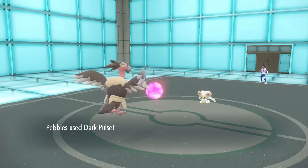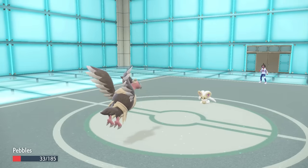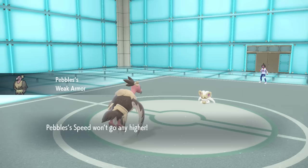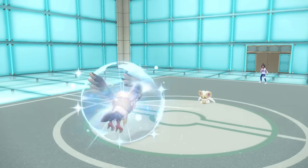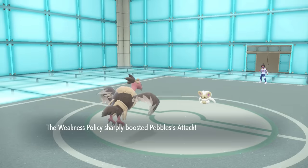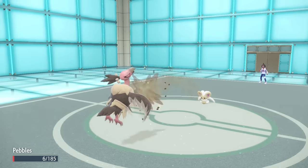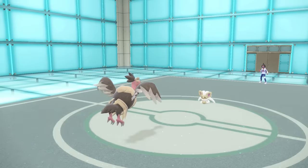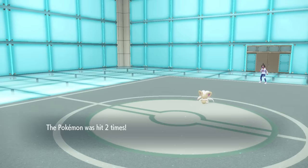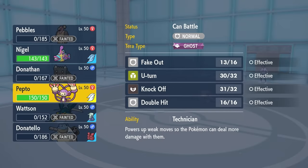The bad news is without a Weakness Policy or a Nasty Plot, a Dark Pulse isn't quite able to take care of it. They go for Rock Blast, activating Weak Armor one more time for an extra Defense drop - but that also gives me a Weakness Policy boost. Mandibuzz is going through severe stat changes. I then just die from the next Rock Blast. I thought that was just kind of funny. Most importantly, I did get some chip with Dark Pulse, which puts Cinccino in range for Ambipom to do its thing.